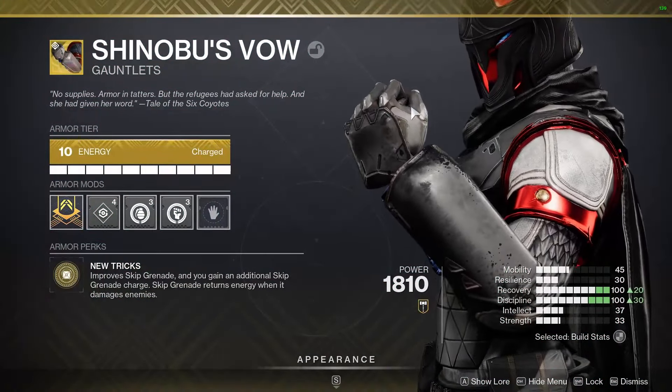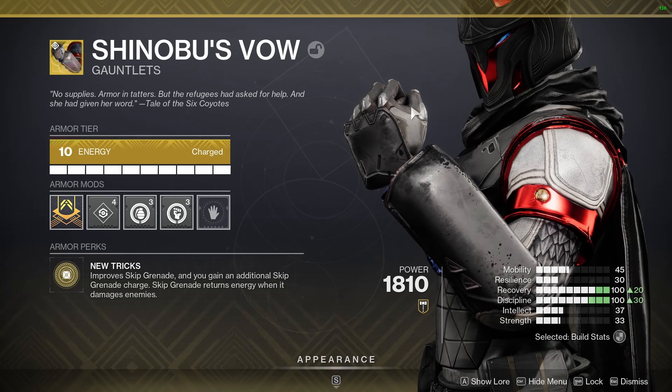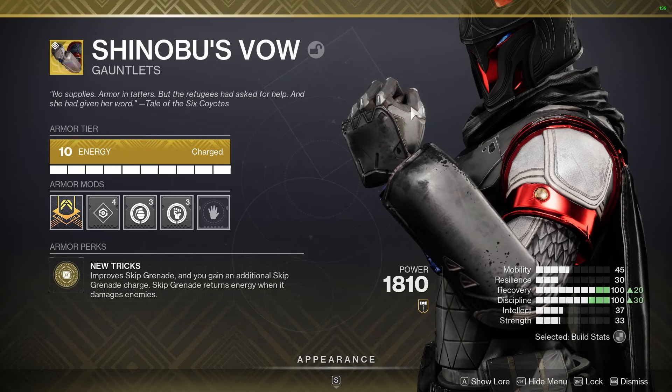Of course you know I love showing this exotic off to you guys — it's the Shinobu's Vow. How can you not love this? You get two skip grenades, and when they do damage you get energy back. It's just a very simple way to do a lot of damage to our enemies.